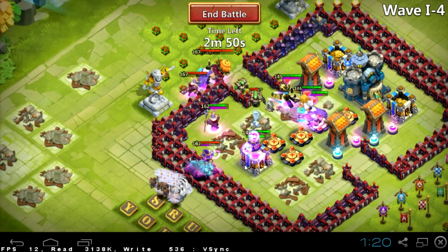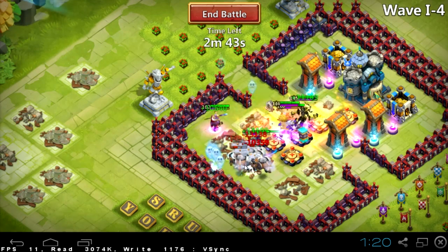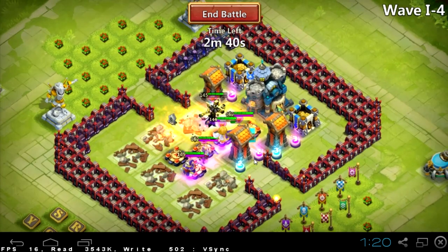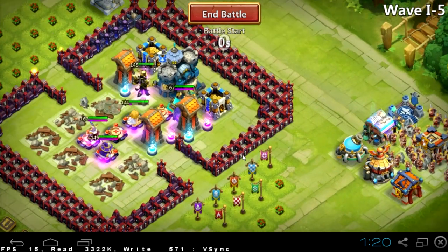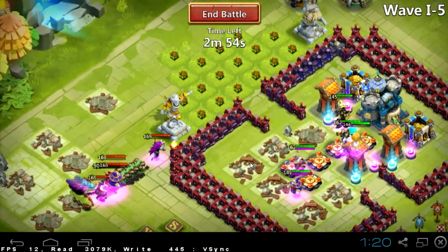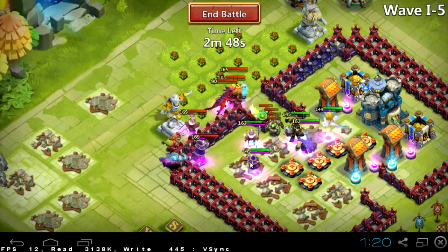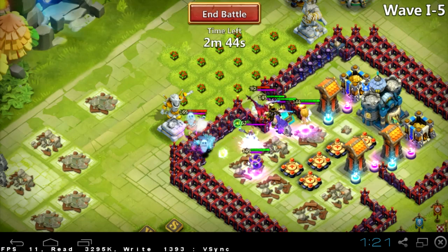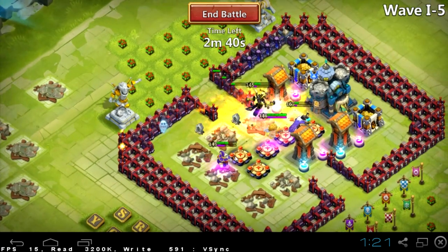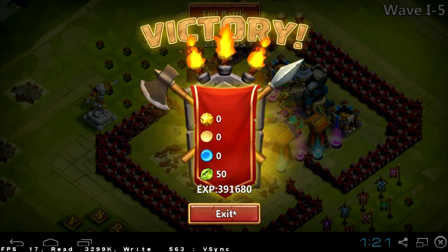Let's take a look what's going on. Spirit match dies pretty fast and Immortal proc is really helpful — he steals and deals a lot of damage. I think Immortep saved that wave and I am without any losses. Bad spawn — almost all spawns from the bottom, targeting my spirit match and Druid. But my heroes are quite strong so they were able to clear that wave without any problems.